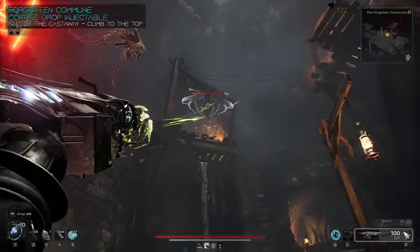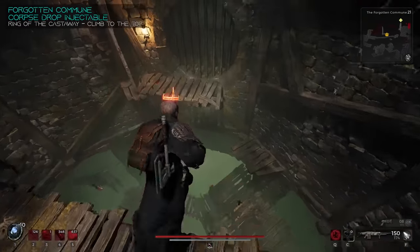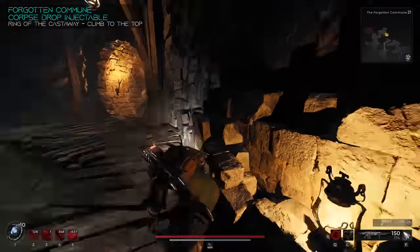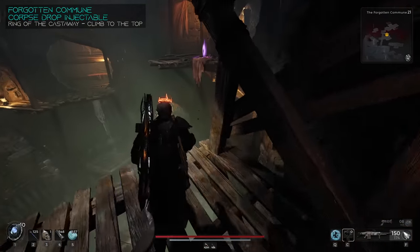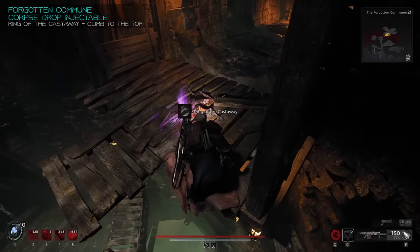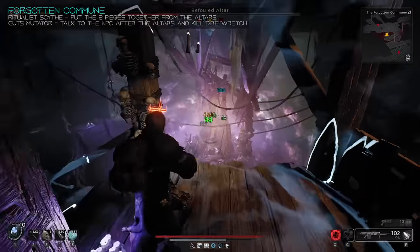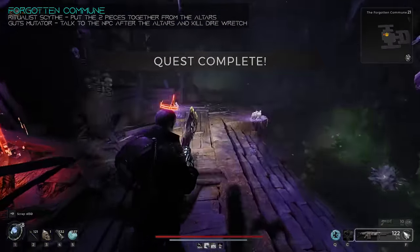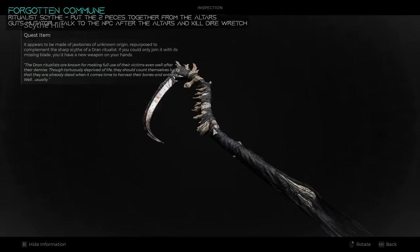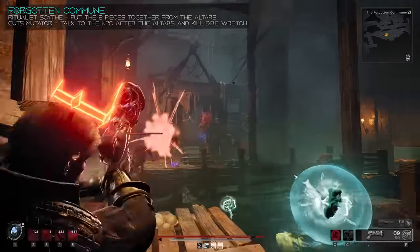Here the Injectable — which I'm going to be calling Corpse Drop — is right as you enter on the left hand side; you just got to climb up that big ladder. You'll be in a cylindrical sewer area where you're going to see bodies falling down from the sky. Climb up all the way to the top and kill a couple of elites. After you do all that, you'll be able to jump and make this leap to get the Castaway Ring. In the rest of the Forgotten Commune, you will have two Befowled Altars — root nexus-like events that will spawn enemies as you try to kill these things. Each one provides a piece of the Ritualist Scythe, which you can then combine together to make the weapon. Don't forget to talk to the NPC at the bottom after you finish both the altars, who's going to transform into an aberration. Killing the Cursed Wretch will grant you the Guts Mutator.